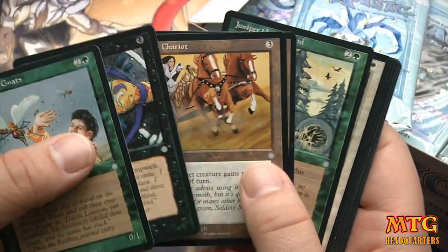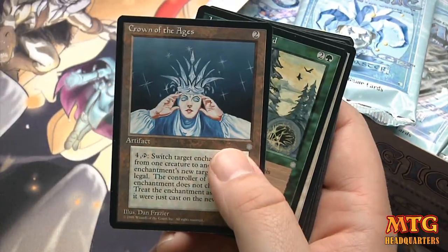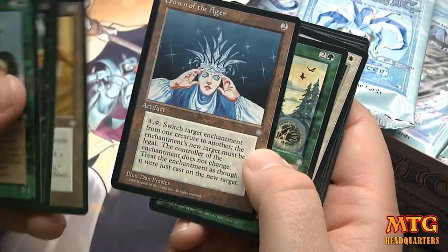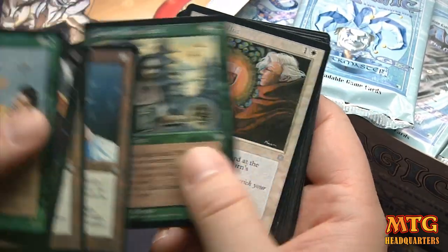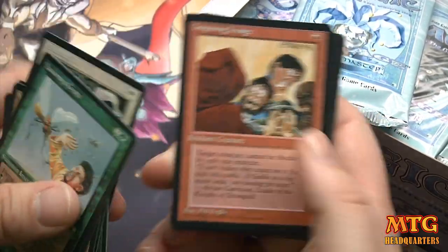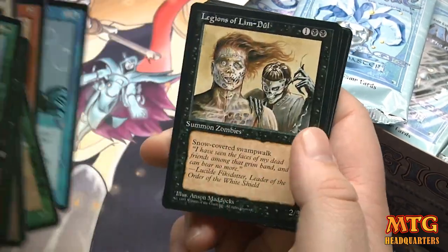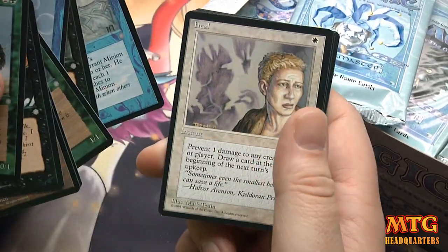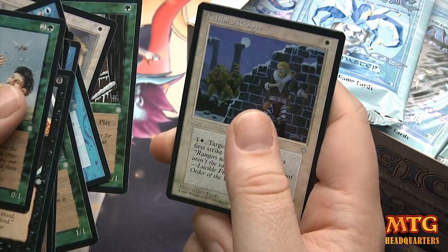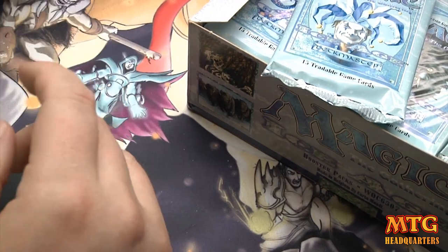If I get a Jester's Cap, my cousin Adam — the guy that got me into Magic — I know he always wanted one. These packs feel kind of humid and weird on the inside. Crown of the Ages — I bet that's the fourth card anyway. I'm sure he got one eventually, but if I pull one, I'm going to give it to him as a memory.